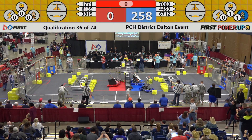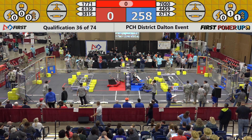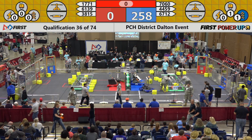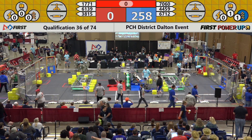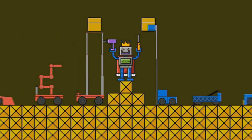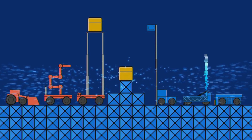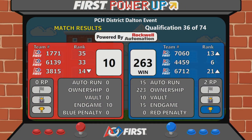We're going to wait to see what the score is here in just a moment — you'll see the battle on the screen. Here we go. The Blue Alliance takes the victory in that match with a score of 263-10. The Red Alliance gained 10 points at the end of the match.